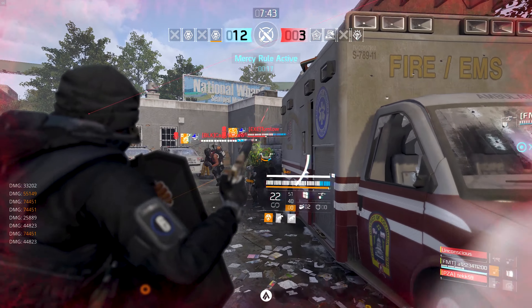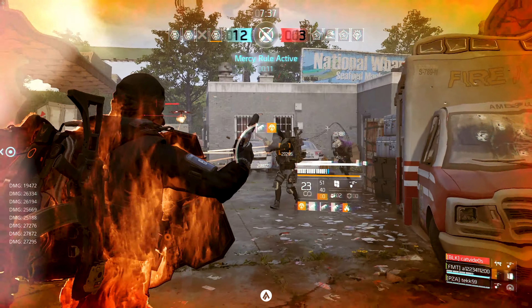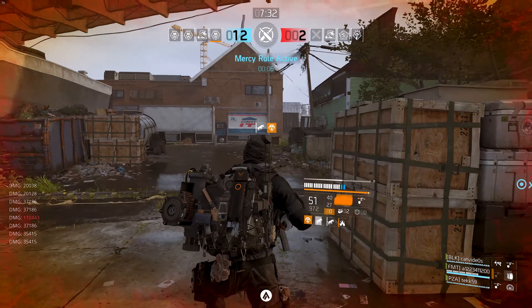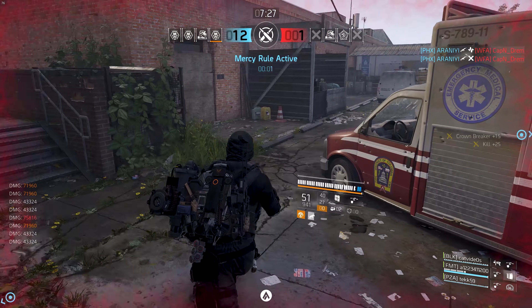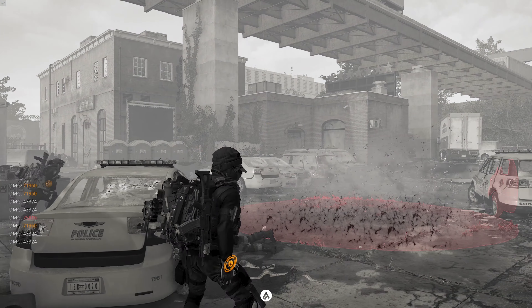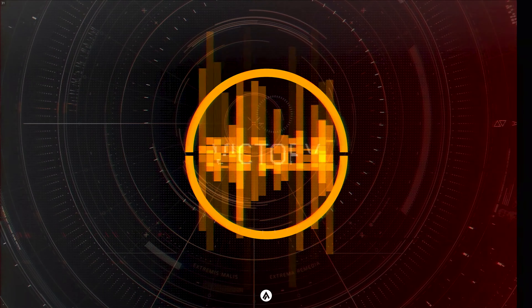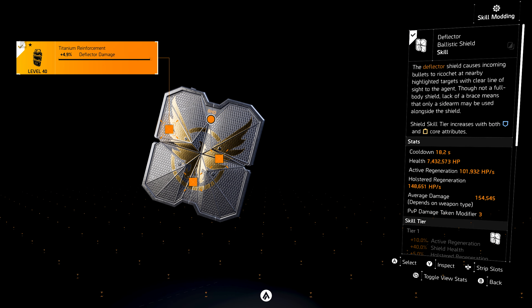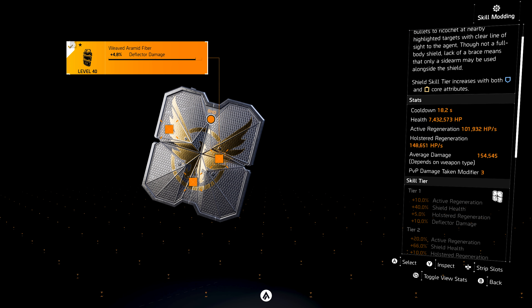The specialization in this case does not matter as much. However, you will notice that I am using a specialization that benefits my skills. Because the deflection from the shield counts as hits, it is also a perfect combo with Kendra's Liberty. But on the other hand, using Future Perfect on a hard-hitting weapon can also be a great option. The Future Perfect talent will give you overcharge every 15 seconds when you get a kill at tier 6, and that overcharge will deflect 100% of incoming bullets. You could also use the Reformation talent, which repairs your skills by 30% if you get a headshot.